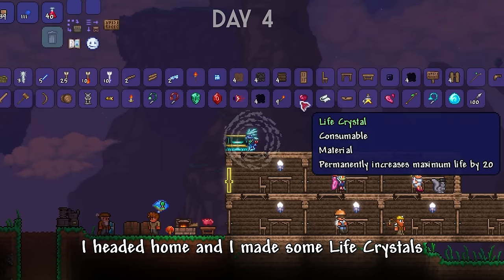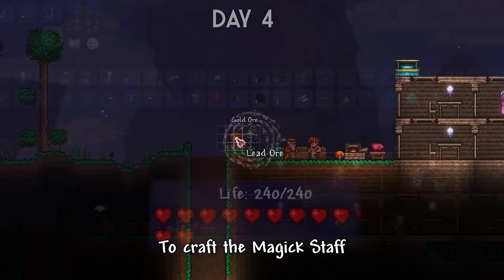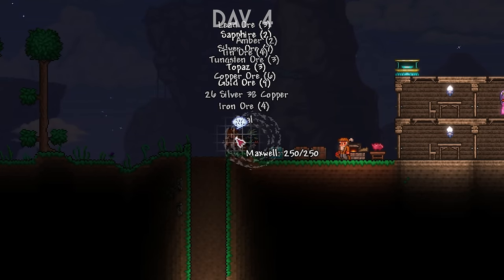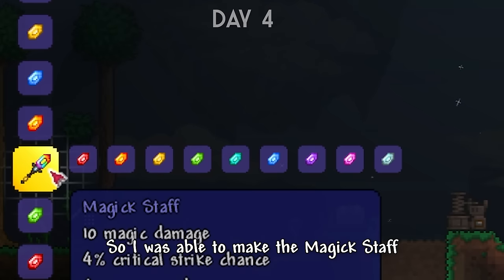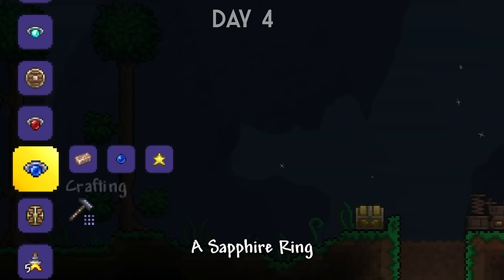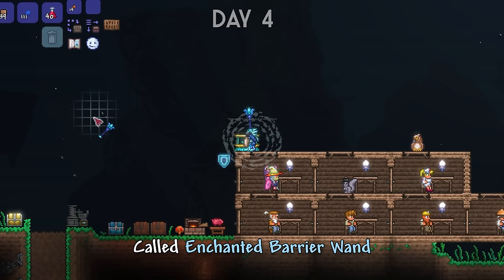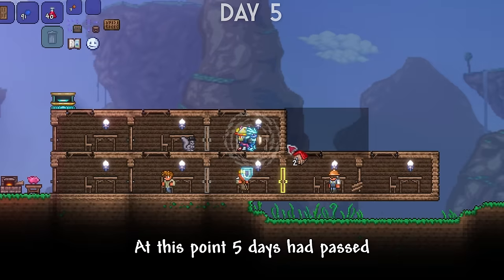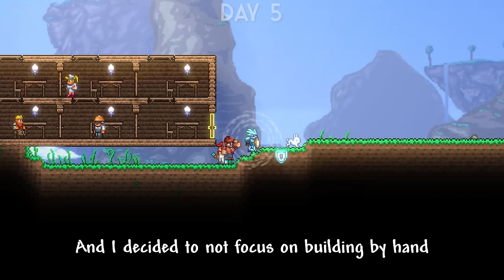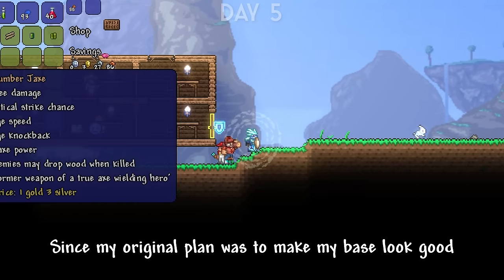After getting some diamonds I headed home and made some life crystals. To craft the Magic Staff I just needed an amber, and by using an extractinator I was able to find one. I also made an iron shield which gave me an extra 10 health, a sapphire ring which increased magic damage by 1, and a summoner weapon called Enchanted Barrier Wand, which summoned a shield around me. At this point, 5 days had passed and I was starting to have a lot of NPCs move in.